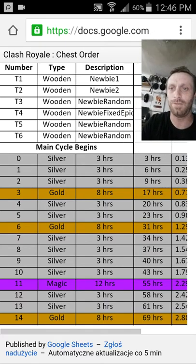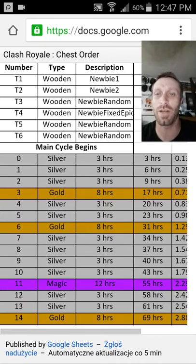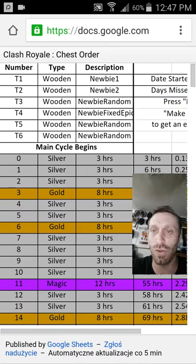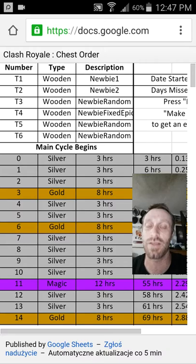Alright, so this is how the chest rotation goes. It did get adjusted after this last update so you get them more frequently because they really weren't coming around last time. These first sections up here — that's if you literally just started the game. Those are the trainer sections; you have to fight like six times and then the main cycle begins.